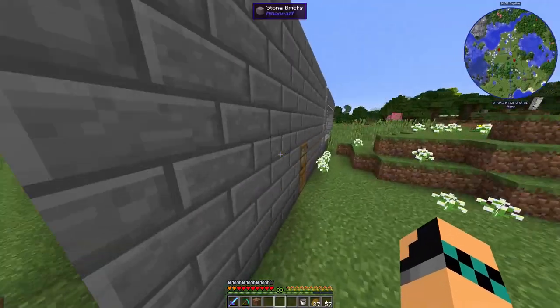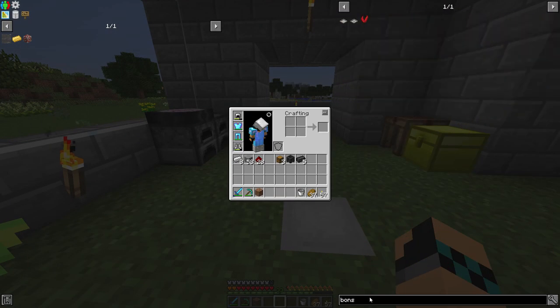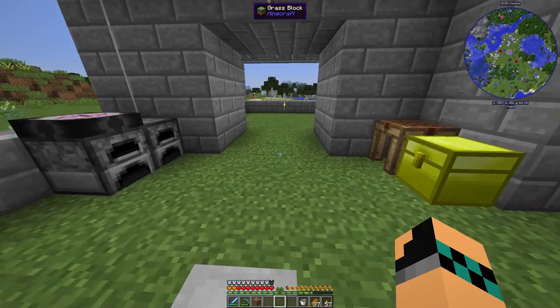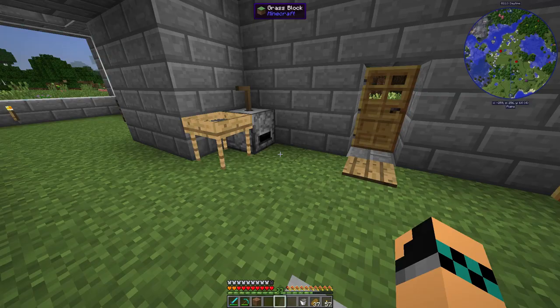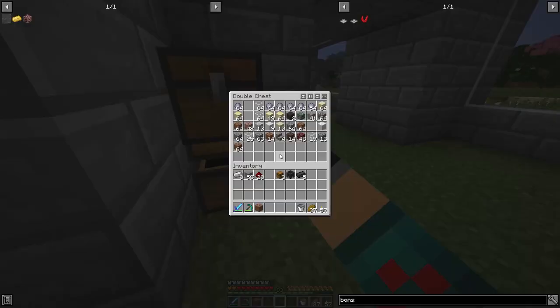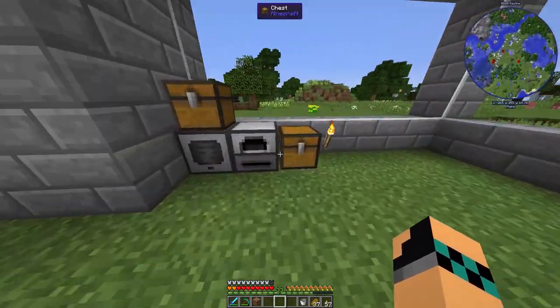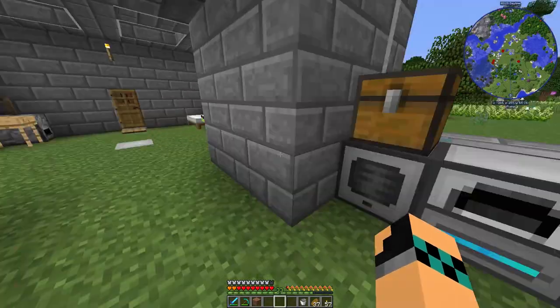I think I'm going to get on with the bonsai trees now. Now, we want the hopping bonsai pot. It's got a hopper on it, so it can eject to a chest below it. And we make it by using bricks. Now, I think we have quite some clay. We do. And I'm going to make one or two of these, just to begin with. And it takes five each. Three, four, five. So, that should be enough for two right now.